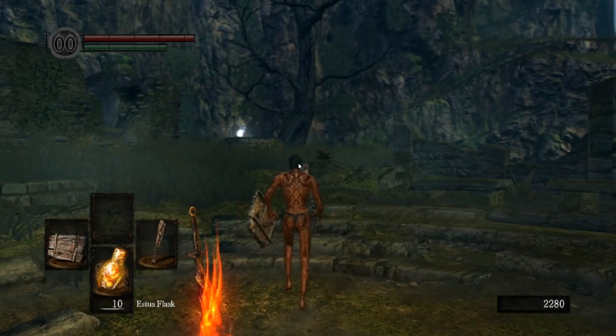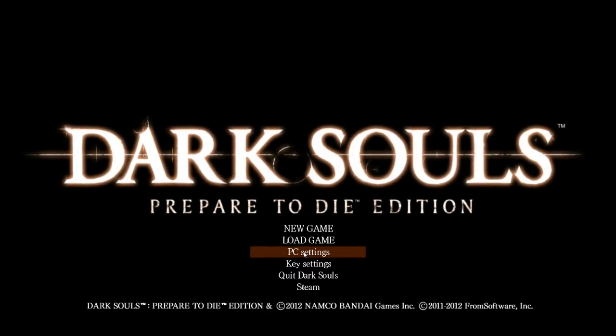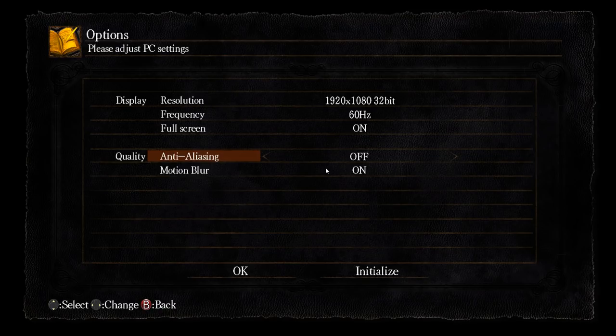As you can see, it just looks like a console port with admittedly a slightly better frame rate, but overall it looks rough. Before we get into anything else, make sure your PC settings look like this: anti-aliasing off, frequency set to 60 Hz, and resolution in 32-bit if your system can run it — not 16-bit. Set your resolution to whatever your monitor can output.